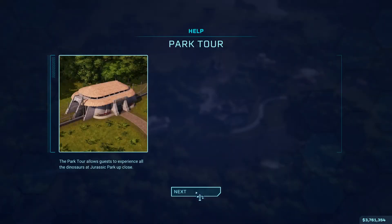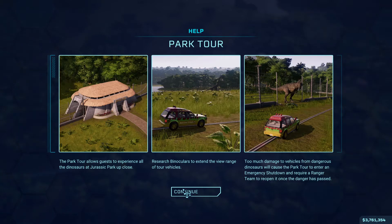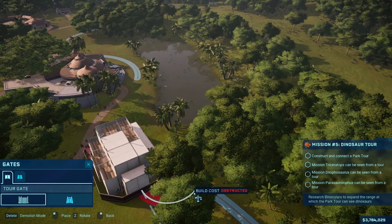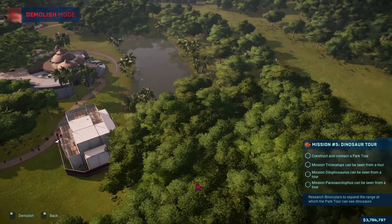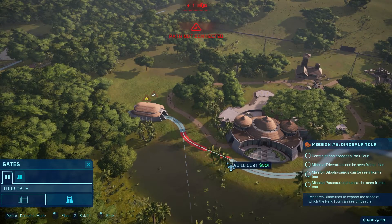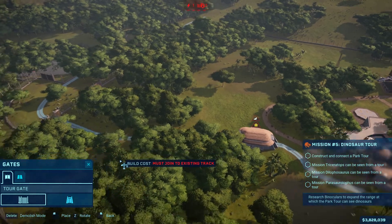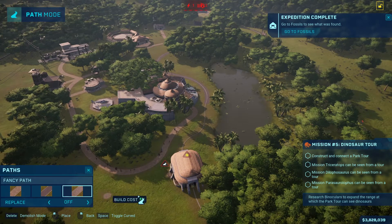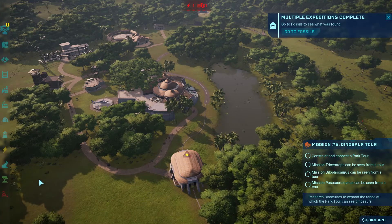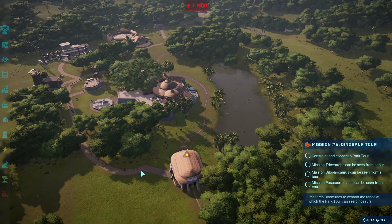So I can't have the tour going through the carnivore pens — that would be a bad idea. So we've got that piece connected there and that piece connected there. Let's connect the pathway. Actually, I want to redo these pathways overall — I want to put in the nice pathways. Since this is going to be my Jurassic Park now, I want it to be done nicely.